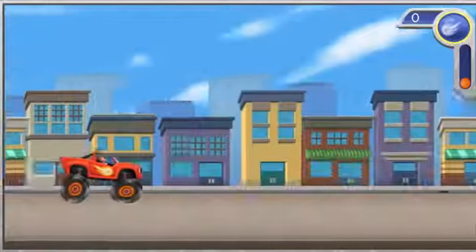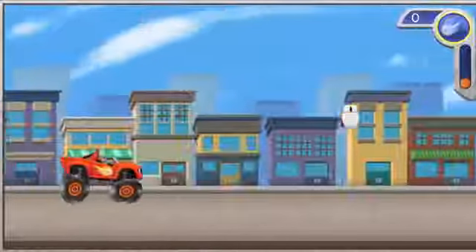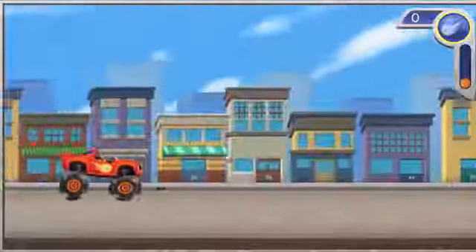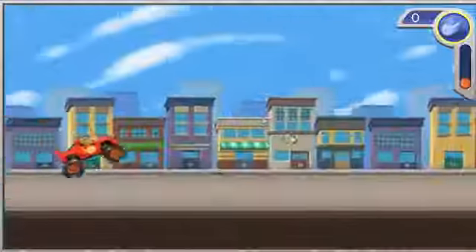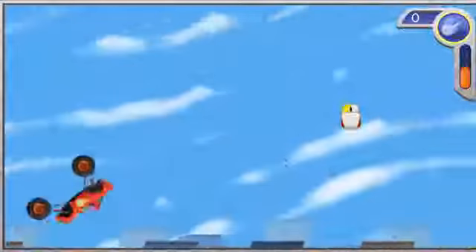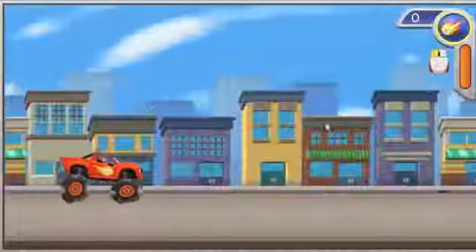All right, let's get ready to go. Click the mouse button to make me jump. When I launch off a ramp, click the mouse button for a trick. Keep clicking fast for more tricks. Try it! The more tricks we do, the more my Blaze meter fills up.